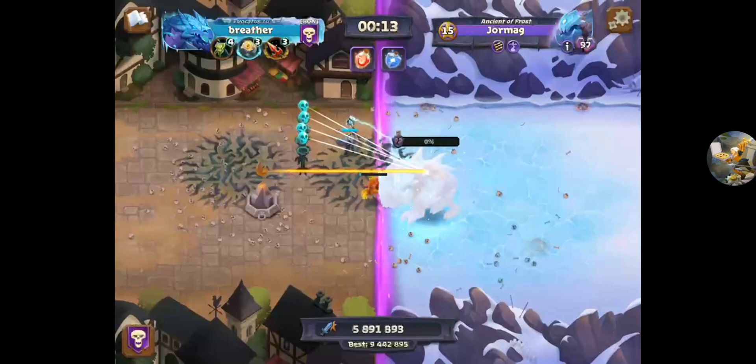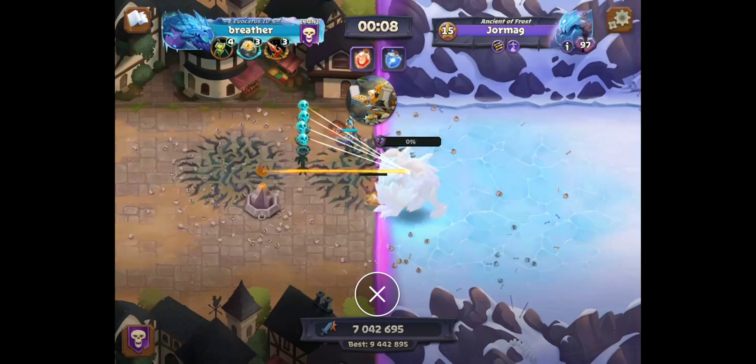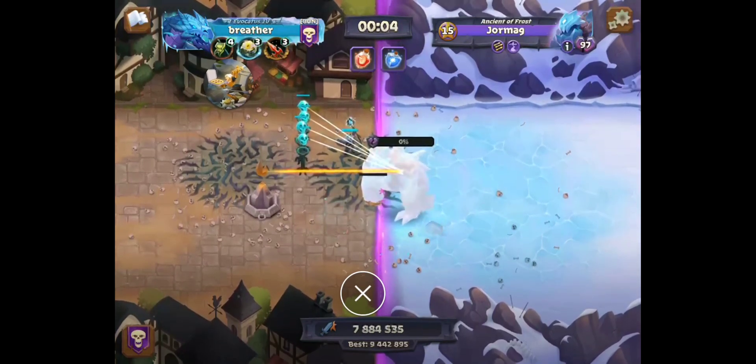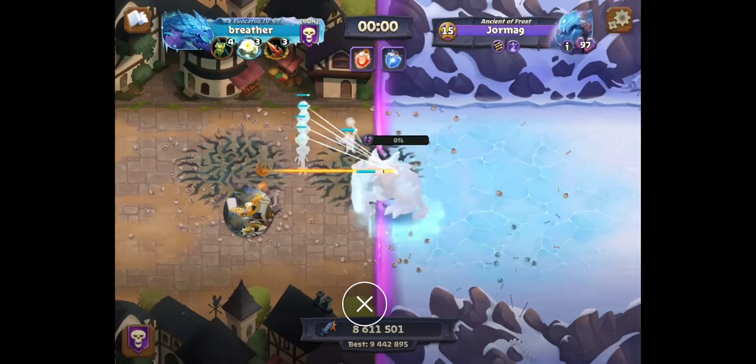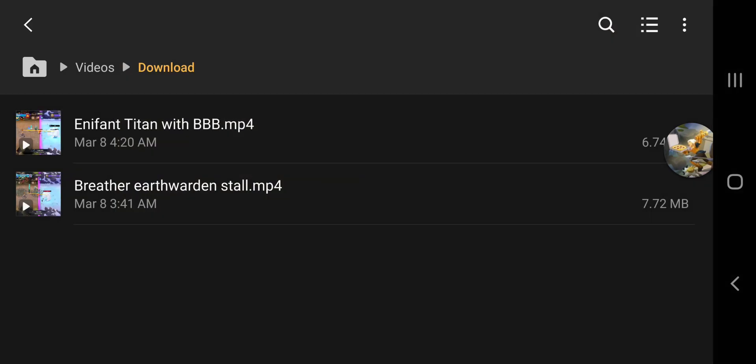Just nuke the crap out of everything with that Accuracy Elixir — that's what's doing the heavy lifting right now. The Banner does a fantastic job for anything that's on that side of the battlefield. On this side it'll still nuke the crap out of it, but it's mostly getting that range on it to make that difference.